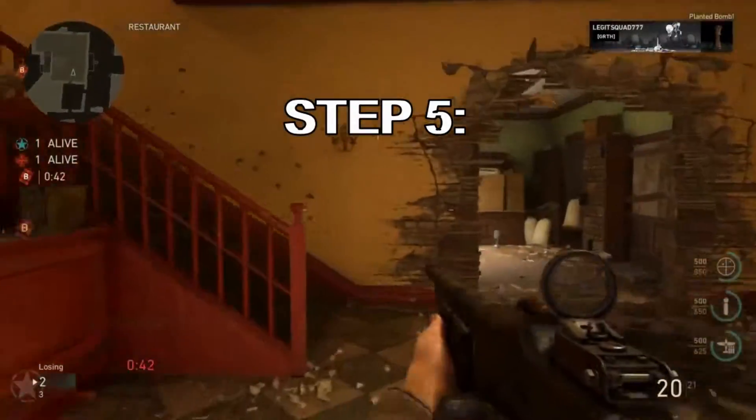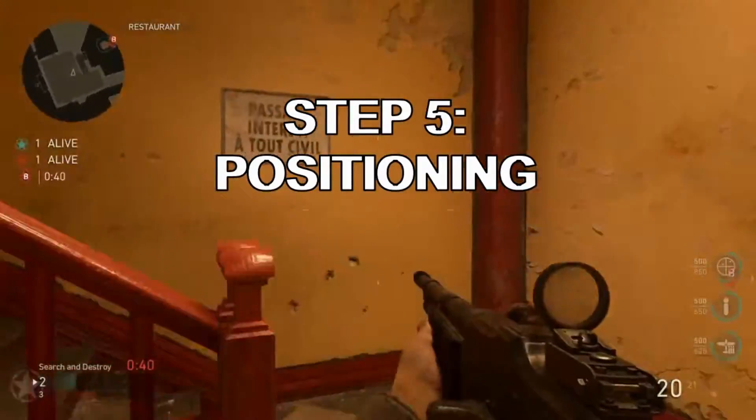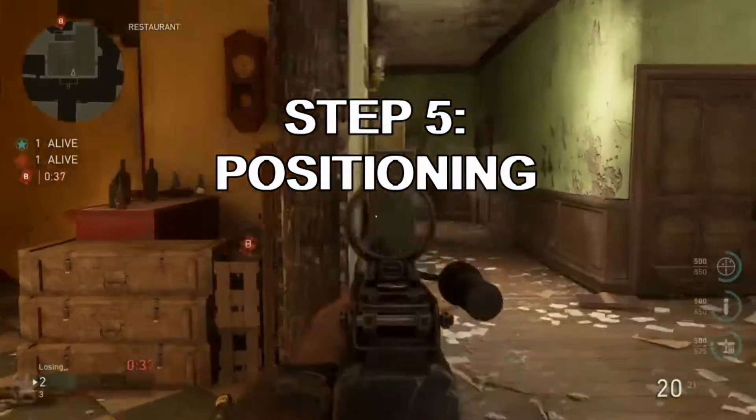This allows me to go to step 5, which is positioning. Set yourself up and take the odds. He's gonna want the high ground for the high vantage point.